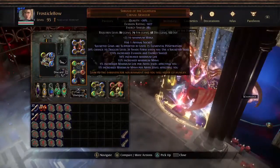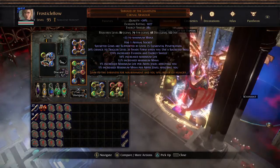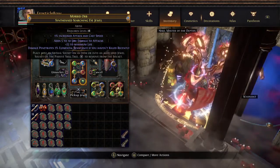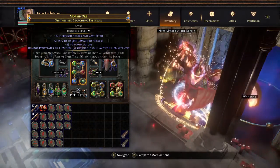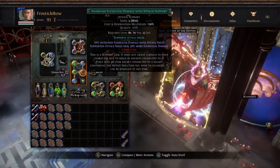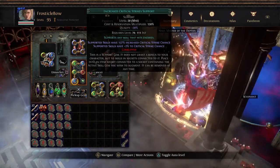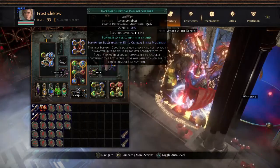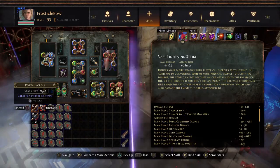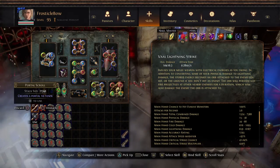First things first, we are running on a pseudo 5-link, pseudo 6-link. Technically the 6-link is the level 25 elemental penetration. We are running a pistol socket which gives us even more penetration if I haven't killed recently — basically more bossing damage. It is synthesized with cast speed, life, and fire damage to attacks. Our links are: Lightning Strike, Crit Damage Support, Elemental Damage with Attacks, Night Blades Support, and Increased Crit Strikes. This gives us very high crit chance and crit multi. I only have 41% crit chance so we're keeping it where it's at.